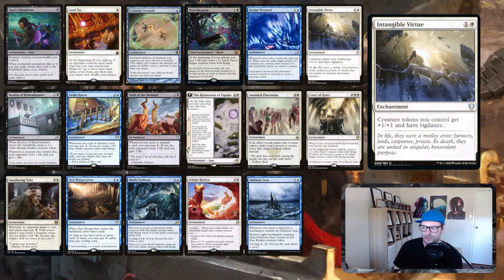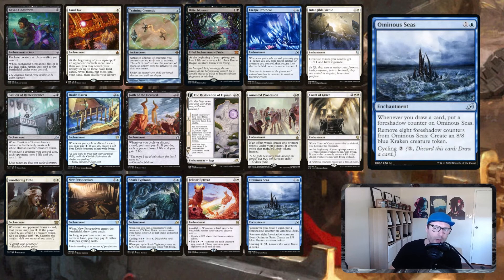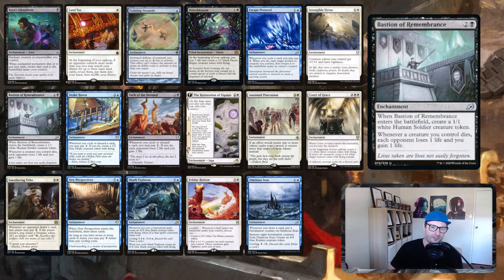Intangible Virtue: creature tokens you control get plus one plus one and have vigilance. You can add every lord effect you want — I just like having one tutorable with Zerda, pulling it at the right moment as a sort of pump combat trick when you've declared attacks with four 2/2s and suddenly they each get an extra point of power. Ominous Seas: whenever you draw a card, put a counter on Seas; remove eight counters to make an 8/8, which draws a card, putting another counter on it. Just more cycling value since cycling draws you a card.